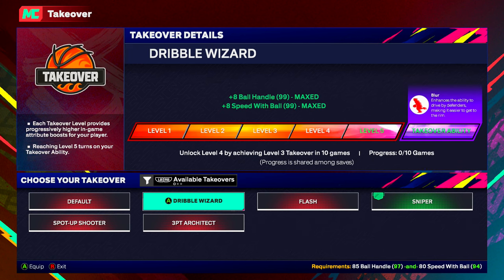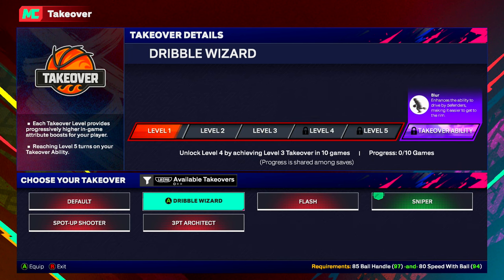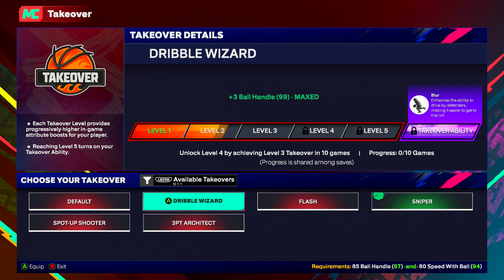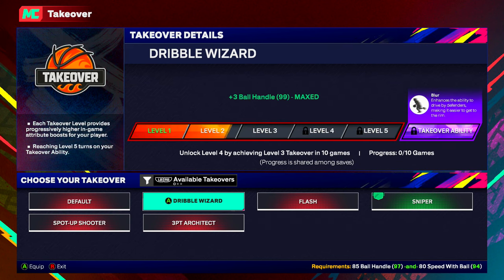You hit a 3, you get level 1. You hit another 3, maybe you get level 2. You hit another 3, you're getting level 3 — and that's when you're getting plus 5 different attributes. So that's how the takeover is working this year.